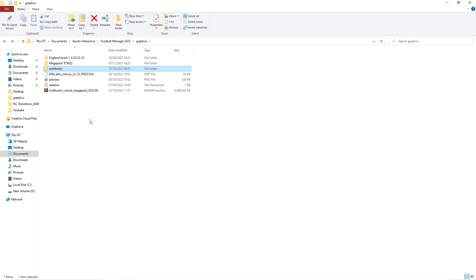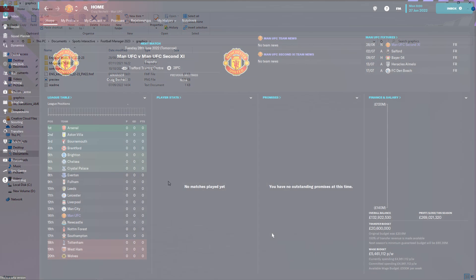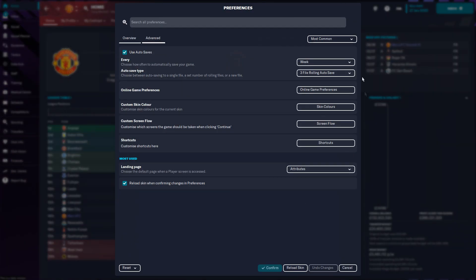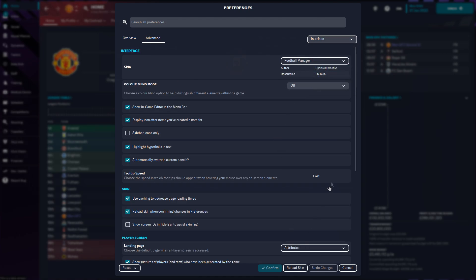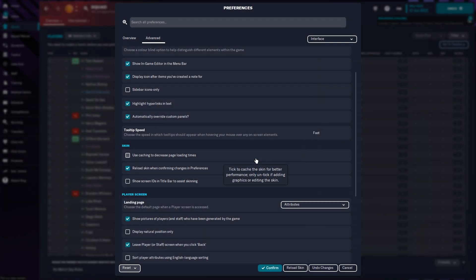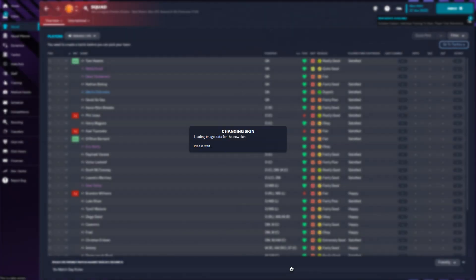Before we move off this, let's go back to that graphics folder and just delete the WinRAR folder. You can then go to in-game, then move on to preferences. You may end up with a list of preferences that looks like this. Go to interface. You may not have the reload skin button, so go down to skin and make sure that 'Reload skin when confirming changes in preferences' is clicked. Then go to reset, clear cache, yes, and then reload skin. Away we go.